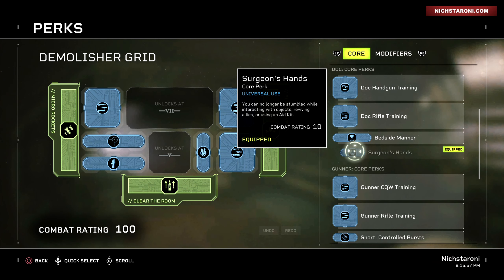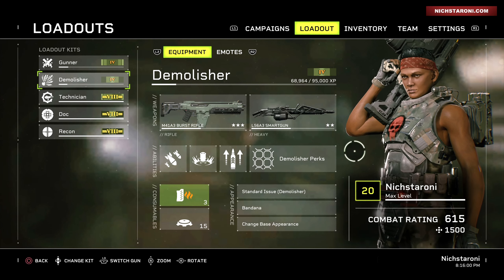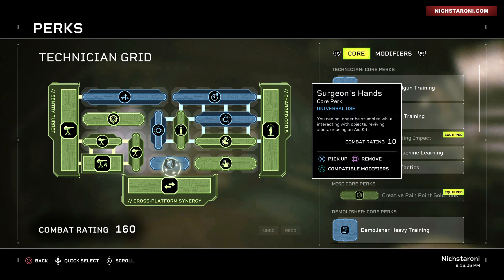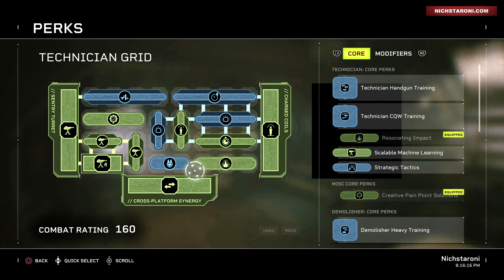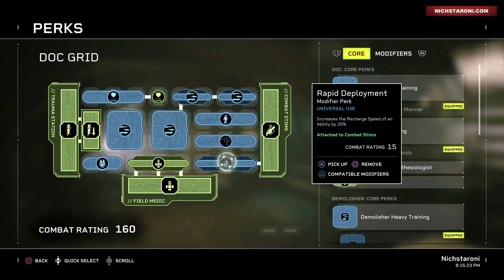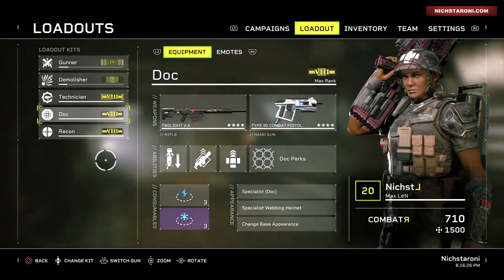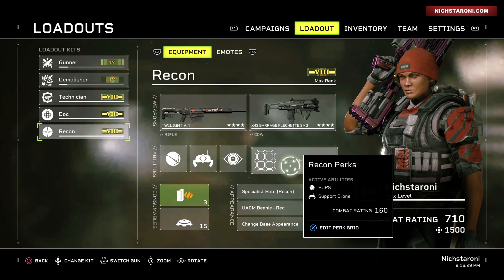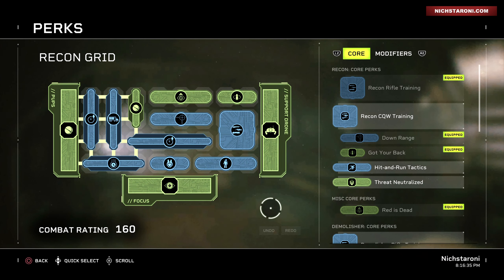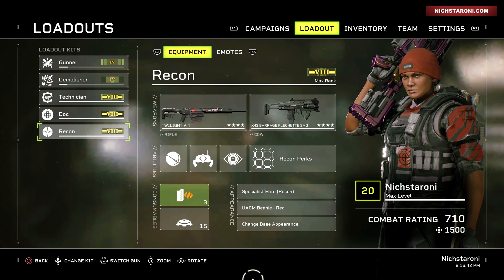It's definitely the best defensive perk, and I think it's the best overall. A lot of times when you're about to die and try to heal, those little alien minions come and hit you and break your heal. For example, you're 50% down, he hits you, and you have to start over — or the spitters hit you with acid and you have to start over. With Surgeon's Hands, you can't be interrupted. You heal through it, and you can also pick up teammates without being interrupted.